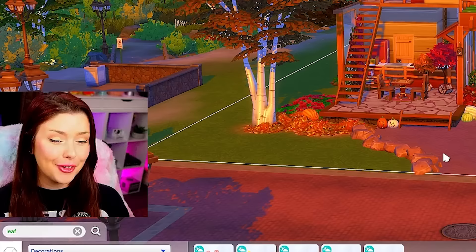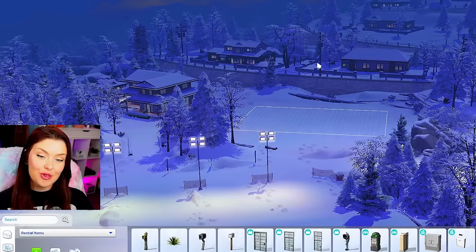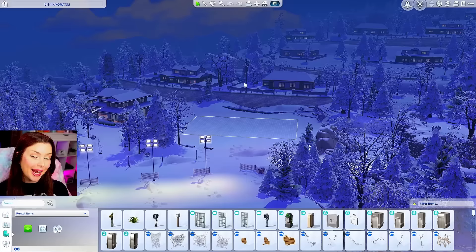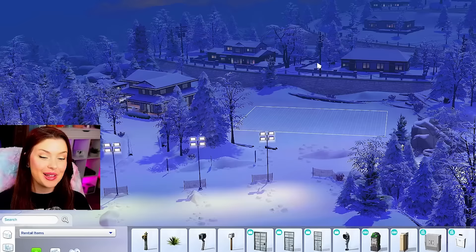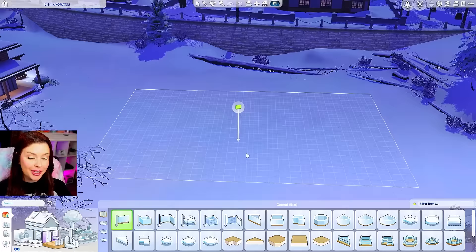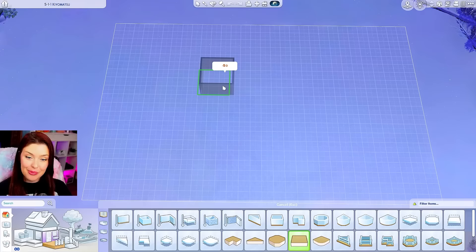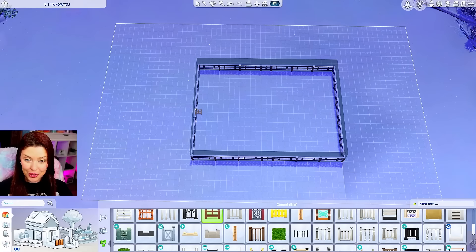Moving on, we're going to do winter. For the winter one, I actually want to build in Mount Komorebi because it's winter all year long up here on the mountaintop — I wanted to build in the snow. I'm going to start this one a little differently by grabbing this flat square piece and just putting it on the ground and pulling it out like that. I'm going to immediately get some kind of fence to put around so we can see it, and raise it up a little bit.